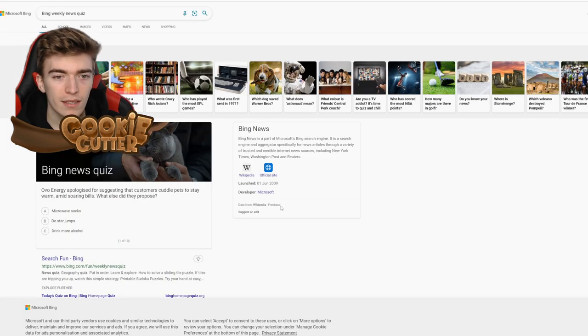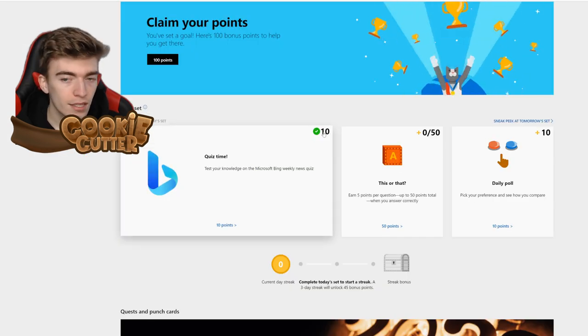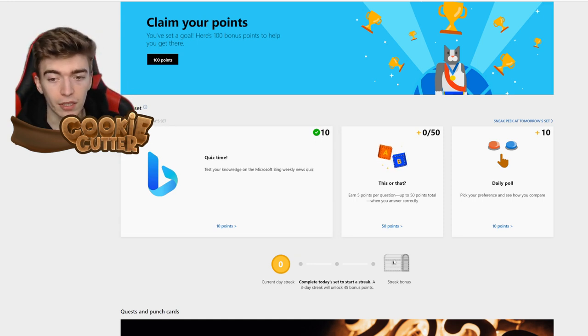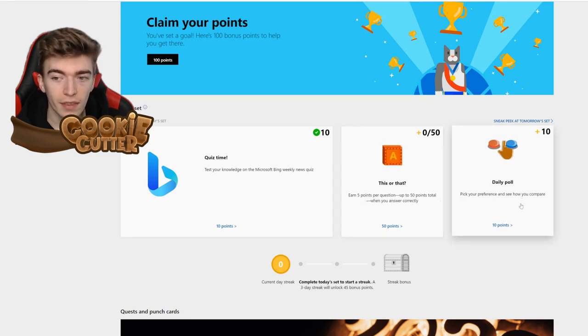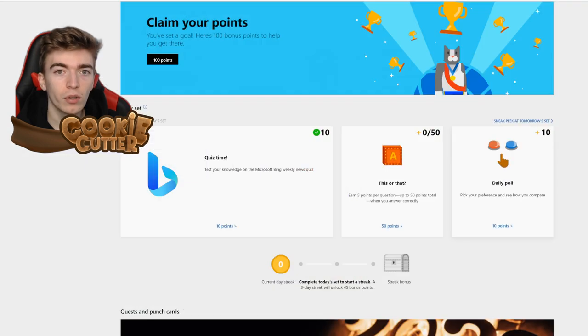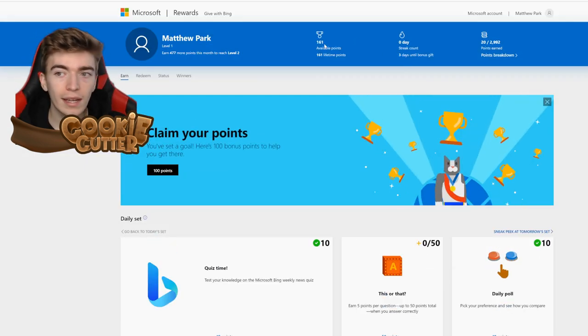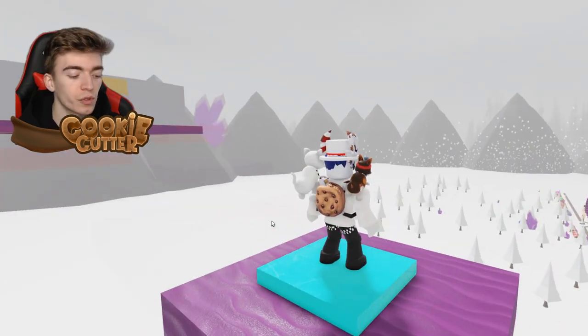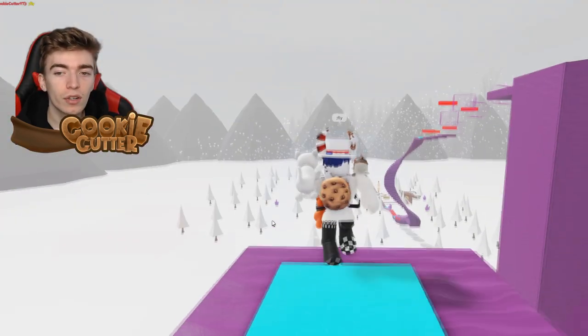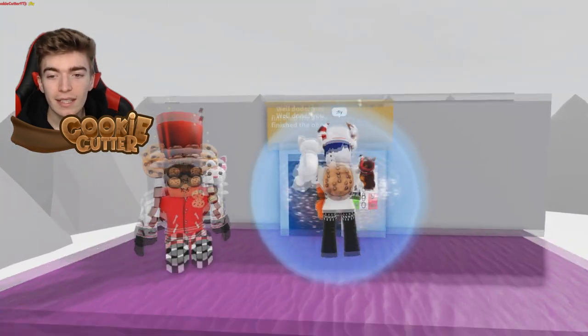To get 1,500 points I'd have to do about 150 quizzes, but they're quick and you really don't have to do much. For example, doing a quiz gives 10 points — it's official by Microsoft, a well-established company. There's a three-day streak bonus of 45 extra points and five points per question. I just pressed that I like Cristiano Ronaldo more and earned progress toward free Robux. I definitely recommend this website as it's officially partnered with Roblox.